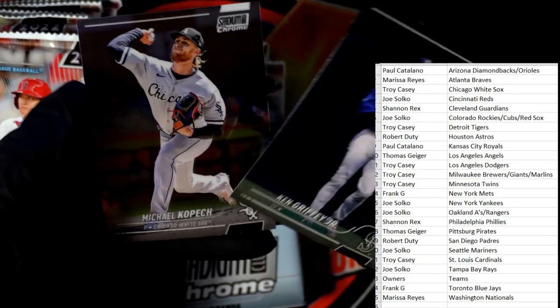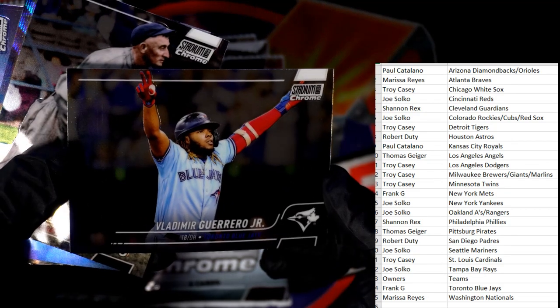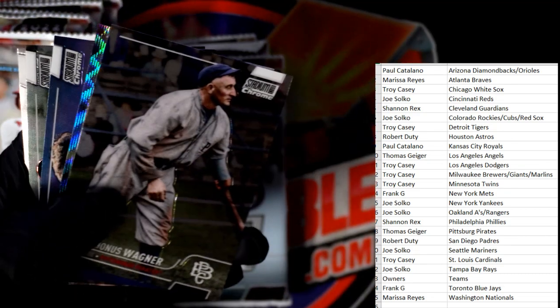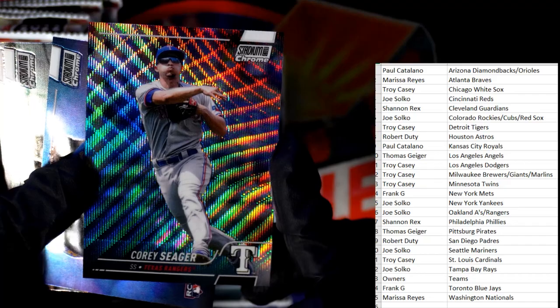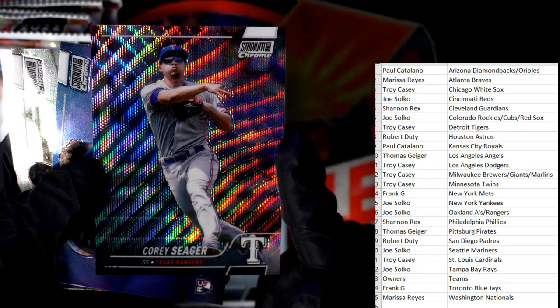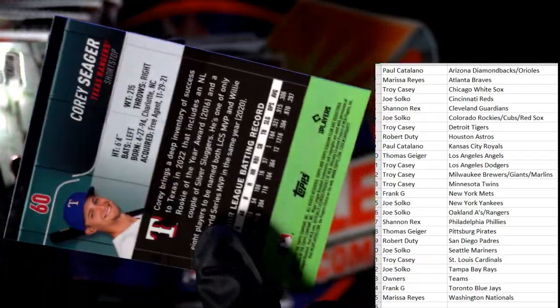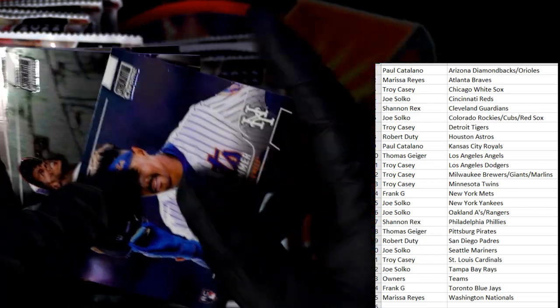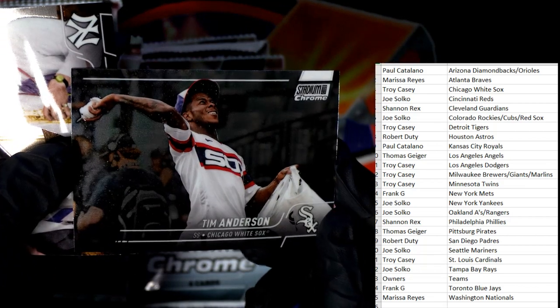A couple of base cards - Ken Griffey Jr., not the 101 we're looking for but pretty awesome nonetheless. Anybody who likes Ken Griffey Jr. has got to love seeing him in all the products. Vlad Guerrero Jr., Blue Jays. We got Honus Wagner. And a nice Cory Seager wave or fracture, Texas Rangers - that is going out to Joe S. There you go, good eyes, Joe S!